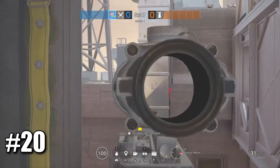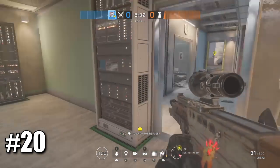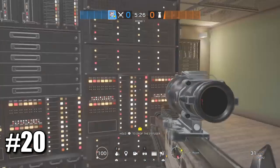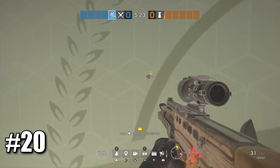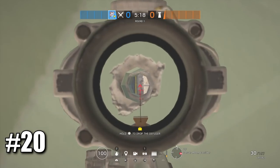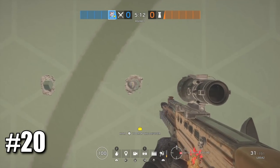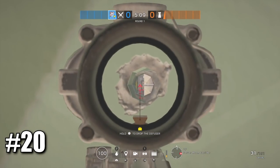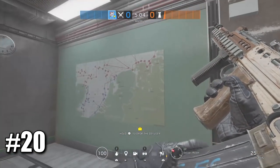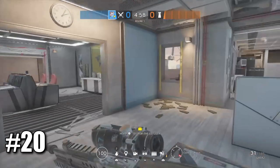Now I'll show you a very good murder hole to counter anybody peeking this window on Canal, which I've used many times. Identify where people peek this window from, come over here, and make a bullet hole just like this. People can try to peek you but you'll always have the advantage because nobody knows you're behind this wall. From a distance you can't even see the bullet hole, so it's a very effective killing tactic.